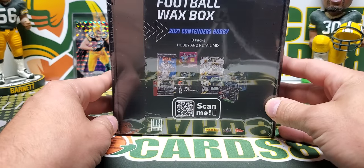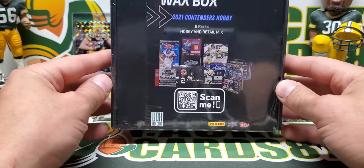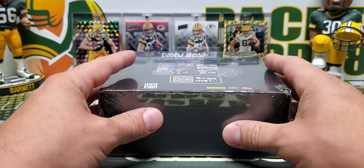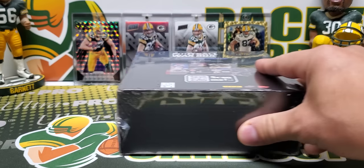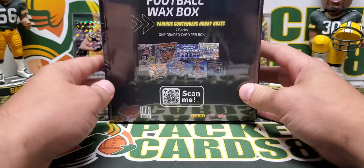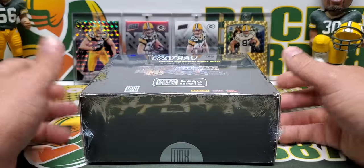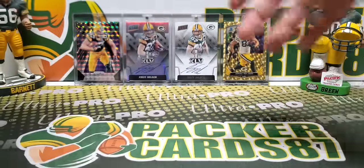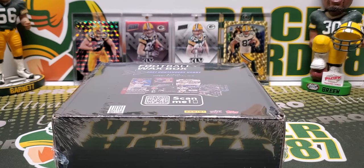This is just the base football wax box — eight packs, hobby and retail mix. In here, 2021 Contenders hobby. 110 Canadian dollars, which I think is somewhere around 100 American dollars. And then we got the elite football wax box — various Contenders hobby packs, seven packs, one graded card per box — 260 Canadian dollars. So it's another option in the ever-growing market of repacks.